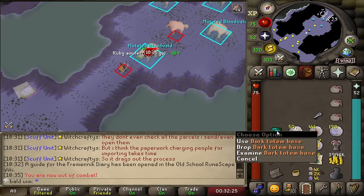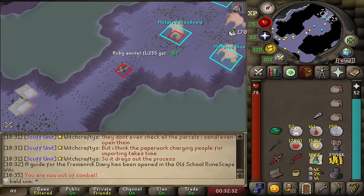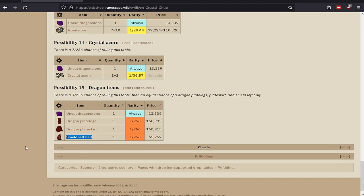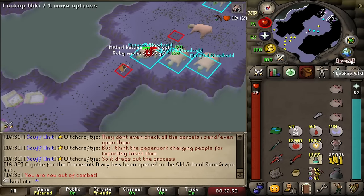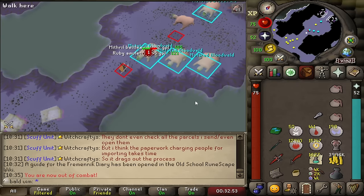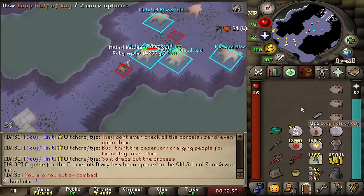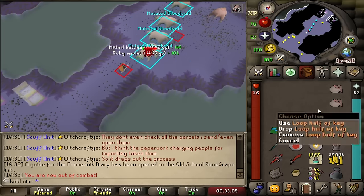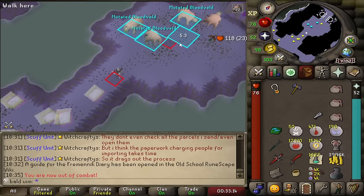Much like the totem pieces that I pick up and then drop whenever they become inconvenient, I'm also going to be doing the same with loop and tooth half of keys now. The Elven Crystal Chest has a 1 in 256 chance to drop a Shield Left Half — not particularly common, pretty ass really. The other rates are like 1 in 30k from a Slayer creature, and it's one of the most annoying drops to get on an Iron. But if I can shortcut that slightly, I may as well. I'll pick these up, and when I get a full Crystal Key I'll do two Gauntlet runs to get 10 shards, make an Elven Crystal Key, then open the Elven Crystal Chest.